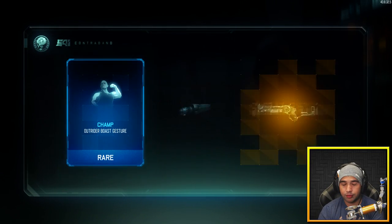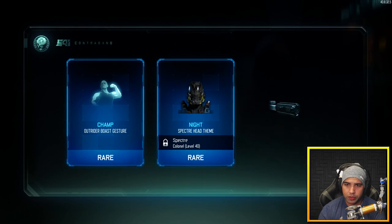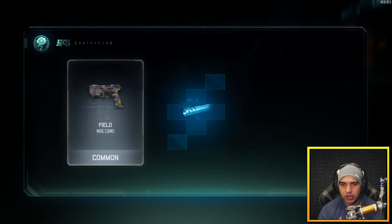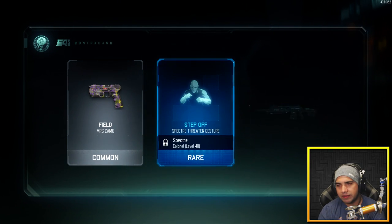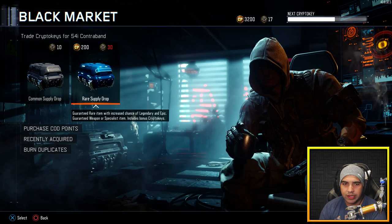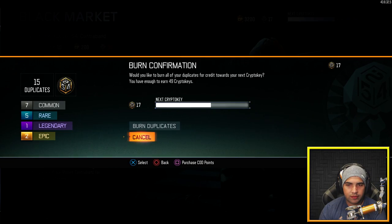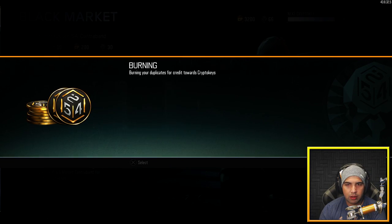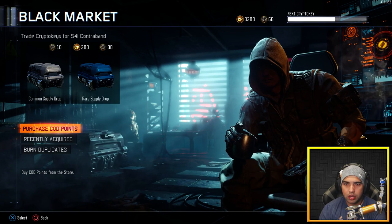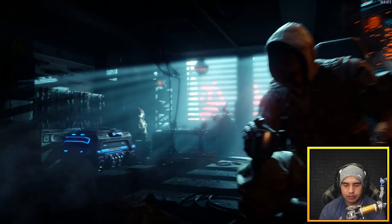The field camo, also known as the Barney camo. We got 42 more keys — we'll probably get another 10 on this one. An epic camo — never mind. Okay, we got 5. So we're gonna burn the duplicates and got 66, so now we can open up probably two to three more rare supply drops.